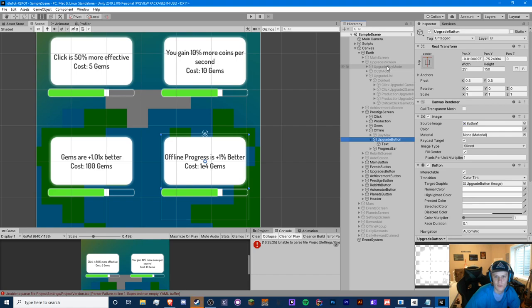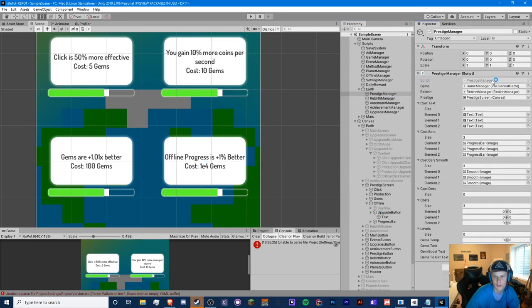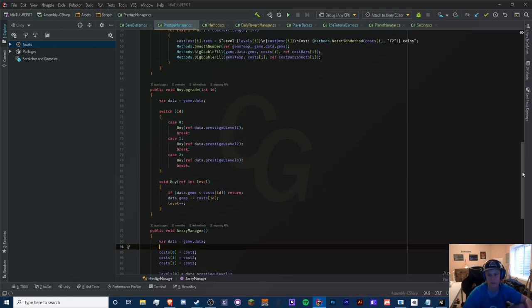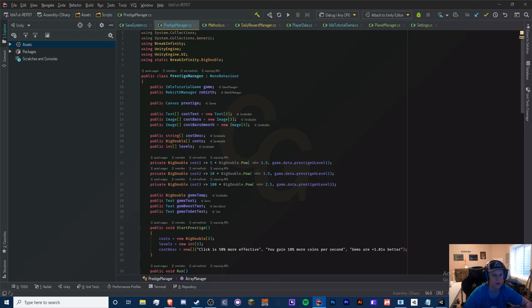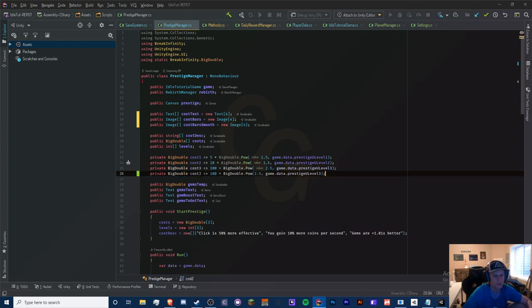Now let's hop into our prestige manager. We already have our buy upgrades function, so we just need to build on to this. We need to expand our array — increasing this to four isn't going to do anything in the inspector, so for the sake of knowing how many texts we have I'm just going to increment this number. Cost four is going to be e4 gems. Let's do 1.75 times every upgrade. And let's change that to prestige upgrade level four — that doesn't exist yet so we need to add that.